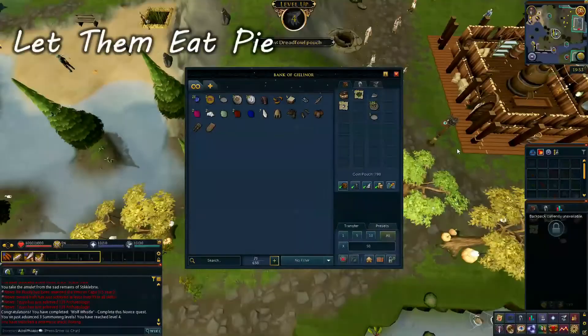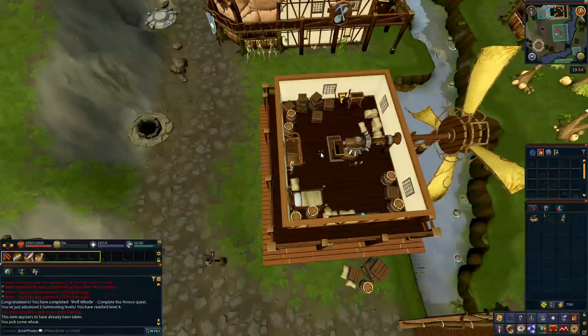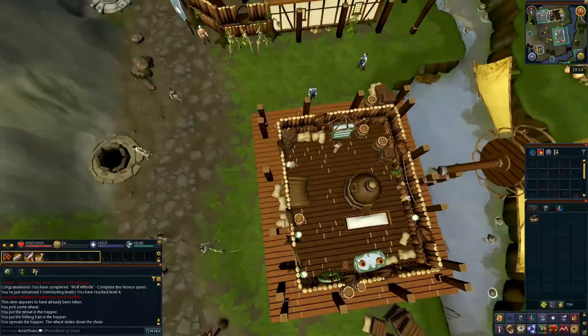After the bridge, pick up some fish bait by the barrels of fish, then head to the wheat field to pick some wheat. Head back across the bridge and into the first building north of the bridge. Go up the stairs, put your wheat and fish bait into the hopper and pull the lever. Head downstairs, grab a pot and take the flour from the flour bin.